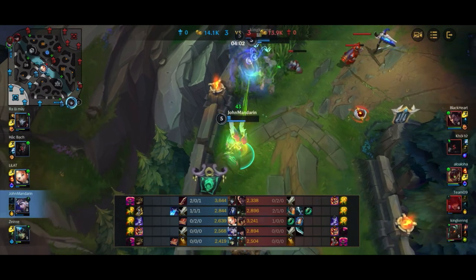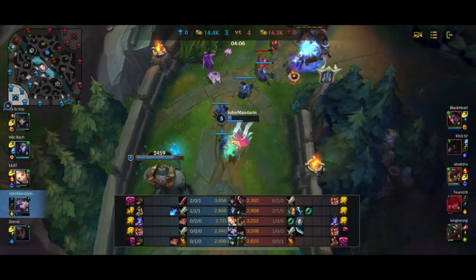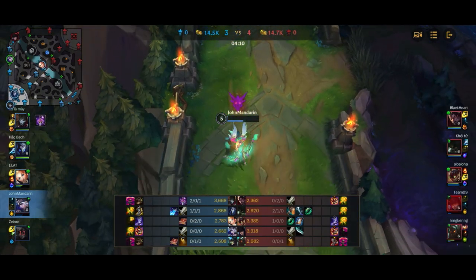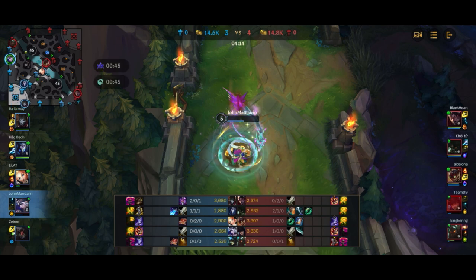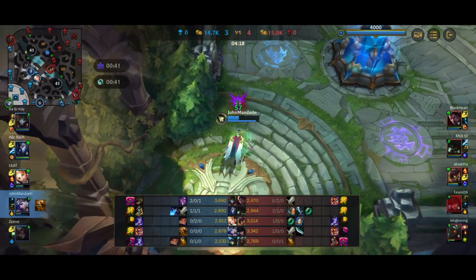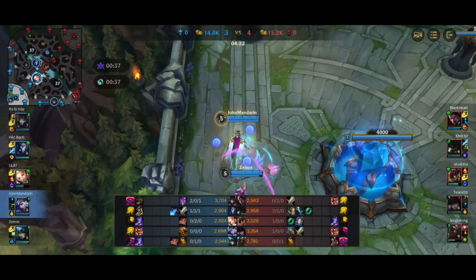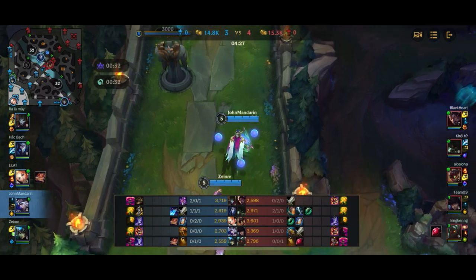Nami manages to block for me but Nami's now getting CC'd herself and is in a little bit of trouble. I barely actually survived the Caitlyn Q, just by a sliver. I probably should have died there — I shouldn't have walked a step back, I should have just been running away straight up after Nami already died to keep me alive. Thankfully I was not punished. I definitely made a mistake in the micro-movements there, but thankfully we stay alive.